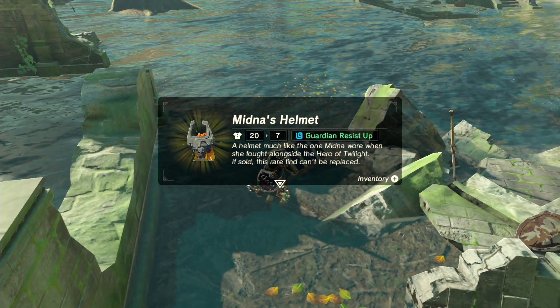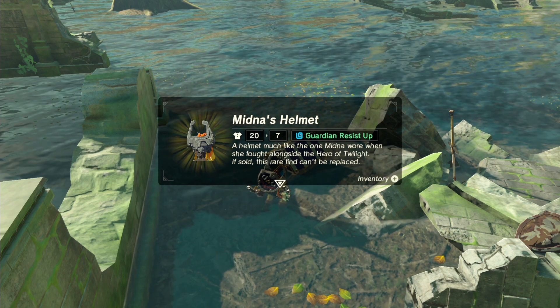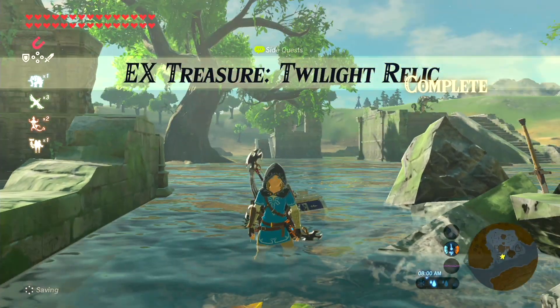"A helmet much like the one Midna wore when she fought alongside the Hero of Twilight. If sold as rare, fine, can't be replaced." So you don't want to sell this. Midna's Helmet does give you Guardian Resistance, which is pretty cool.